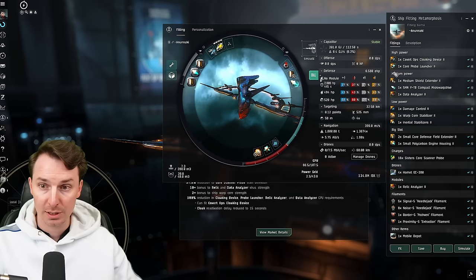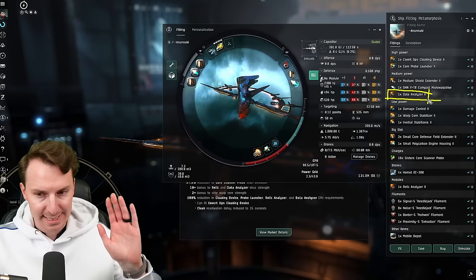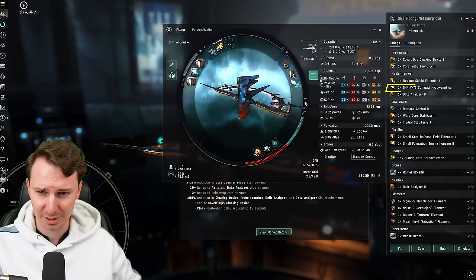Starting off with the highs, we have a tech two core probe launcher. With my current skills, this brings our probe strength up to about 99 — anything around 100 is what you want to aim for. And of course we have a covert ops cloak device, which means you're going to be undetected as you go from spot to spot. For the mids, we have a data analyzer. You don't need to bring a relic analyzer, but we do bring one in our cargo — more on that later. A single medium shield extender two — there's not a lot of slots here for tank, but you want to have some just in case, and this increases your raw HP.